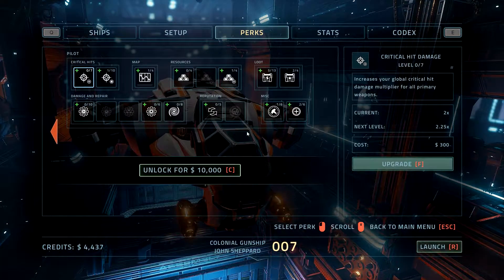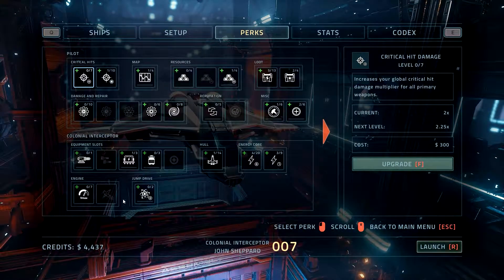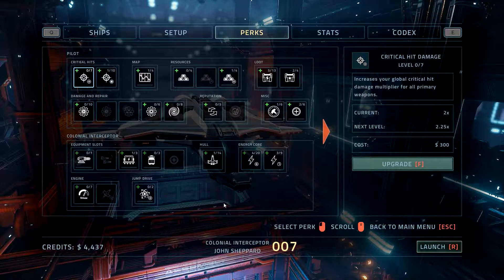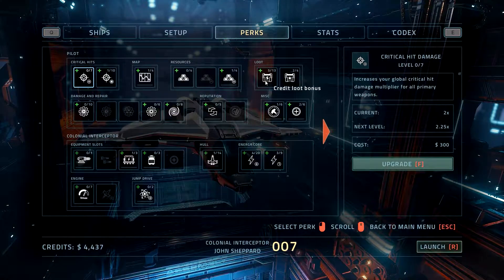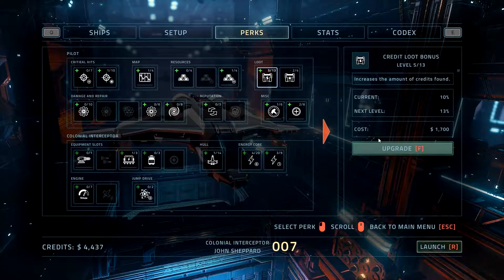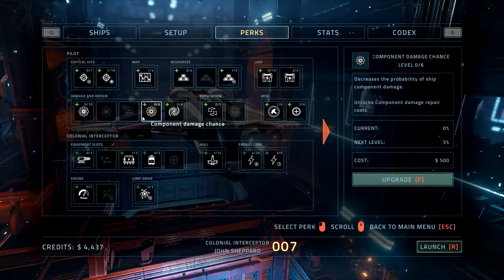Because half the perk screen is dedicated per ship, it really makes it so that you want to stick with one ship — at least in my first impressions of the game. Credit boosts and rare loot chance are definitely very useful upgrades to prioritize.